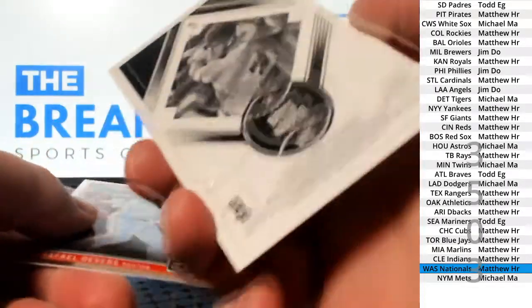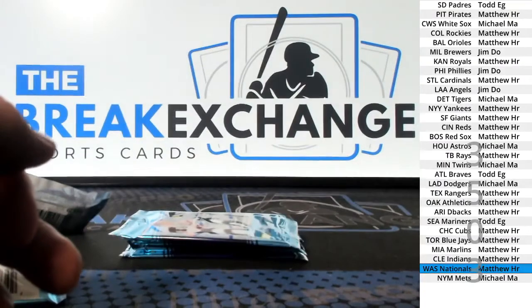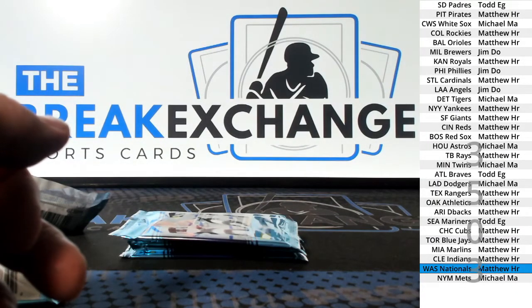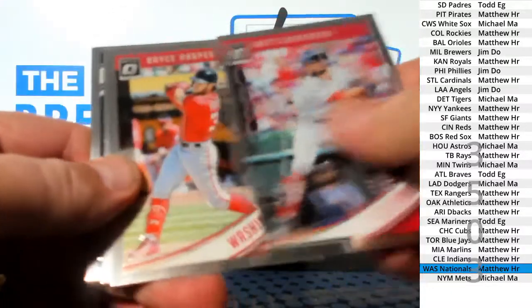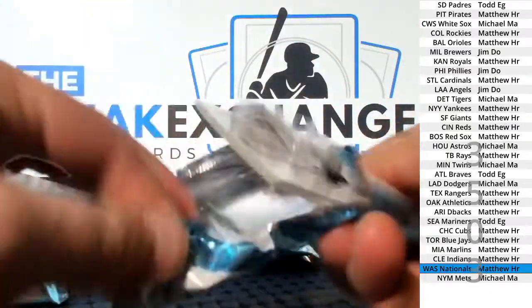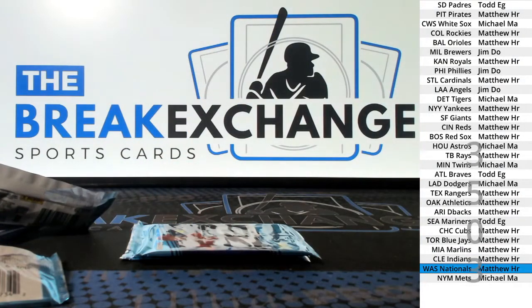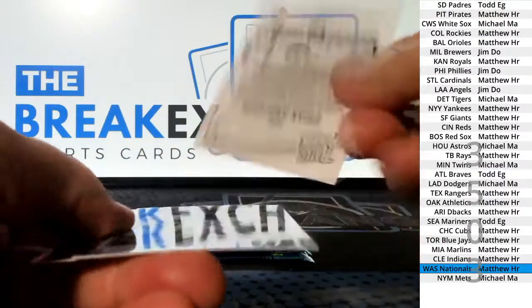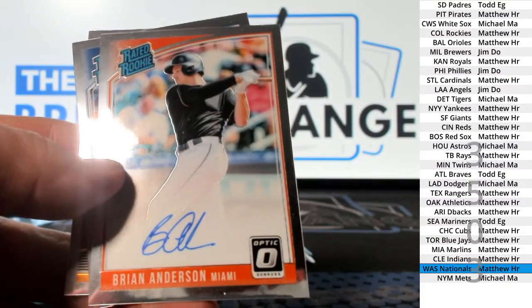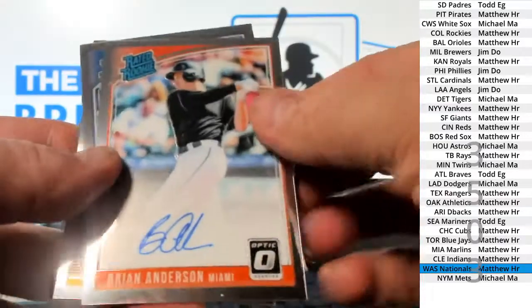Orange Bryce Harper to $1.99. Devers rookie, Devers rookie, Devers rookie. Brian Anderson — hey, that's a bonus auto. Marlins.